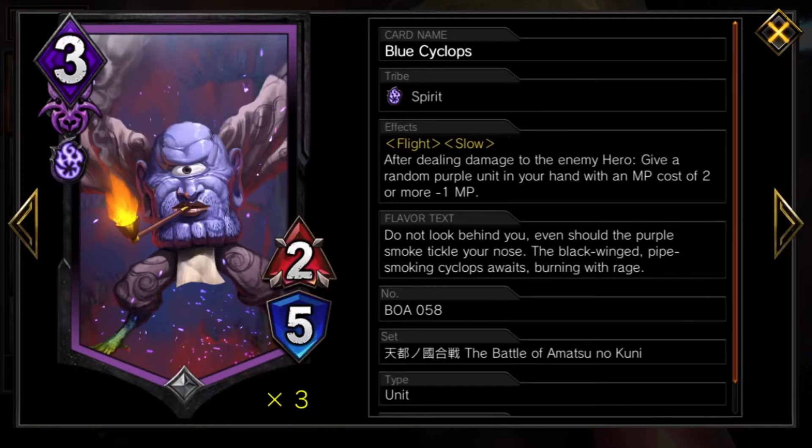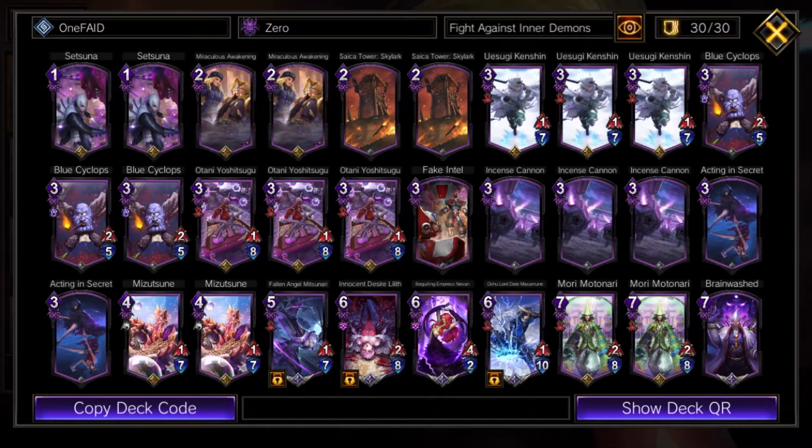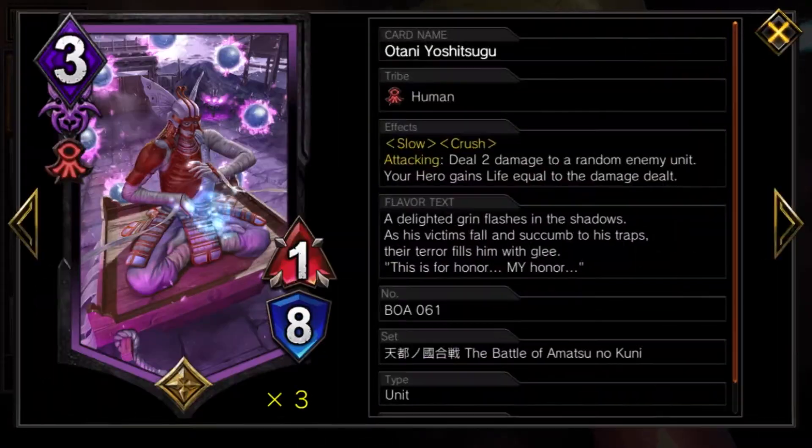We run 3 blue Cyclops — he has Flight and Slow, and after dealing damage to the enemy hero he gives a random friendly purple unit in your hand with a cost of 2 MP or more minus 1 MP, so you can keep cycling units out onto the field. Otani is the big unit of this deck — he really makes it run. He has Slow and Crush, and when attacking he does 2 damage to a random enemy unit and your hero gains life equal to the damage dealt, so you're constantly getting health back.